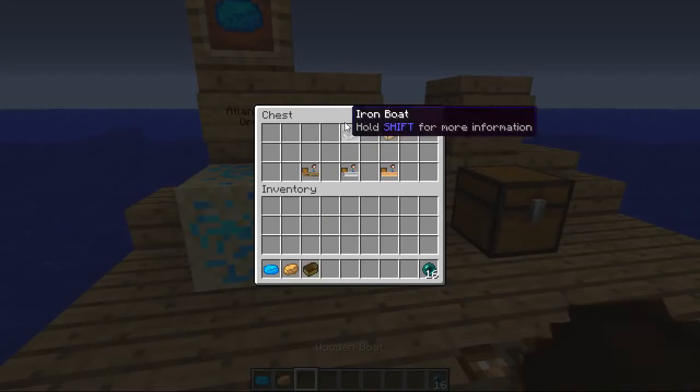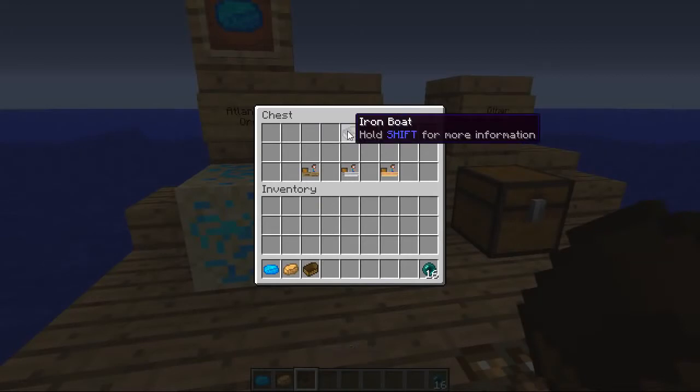So the wooden boat — let's take this one. We've also got the iron boat, so a little bit tougher. The description: 'A boat made of iron — should last a while.' And then we've got the Atlantean boat, made purely of Atlantean — almost indestructible. So let's have a look at a couple of these.